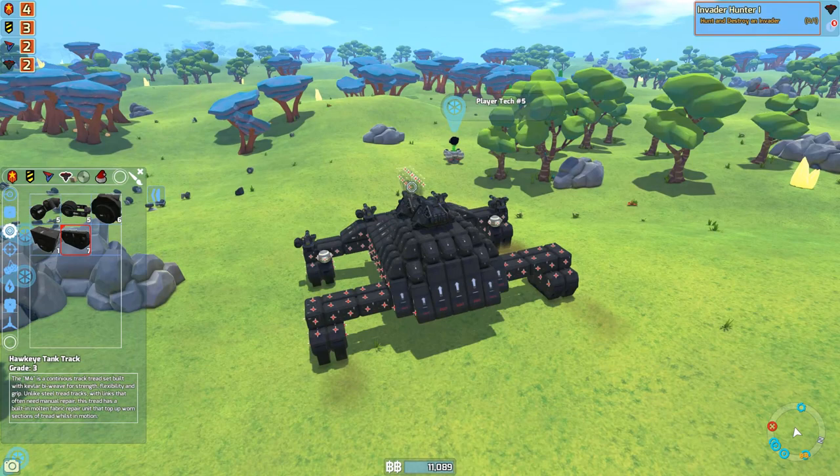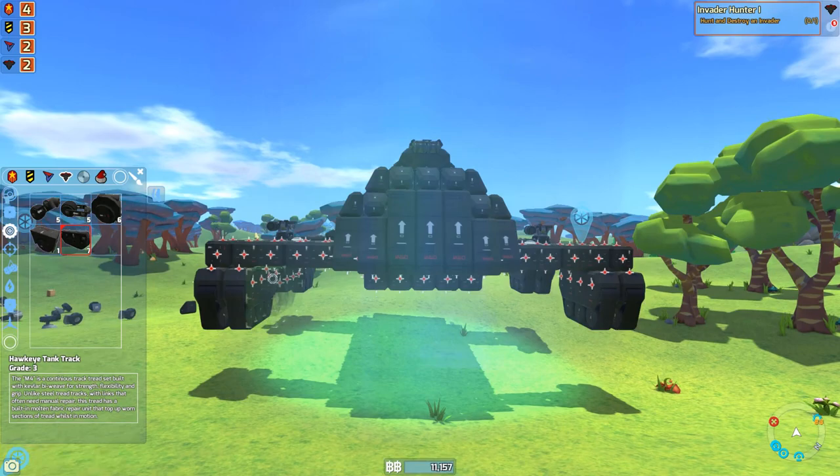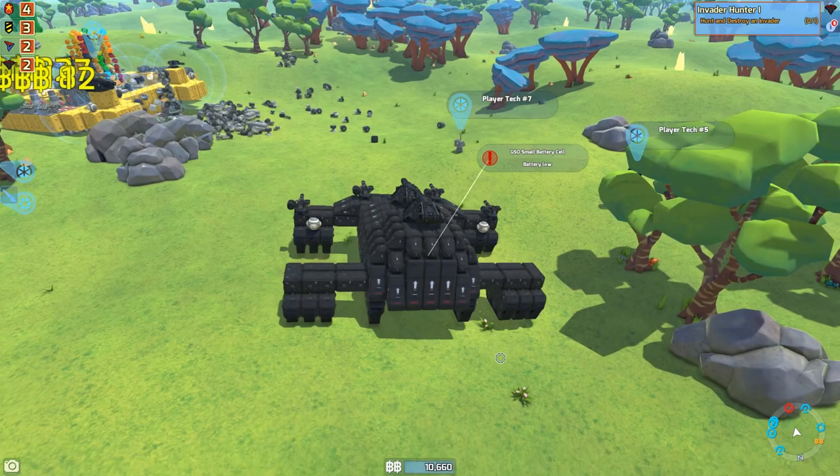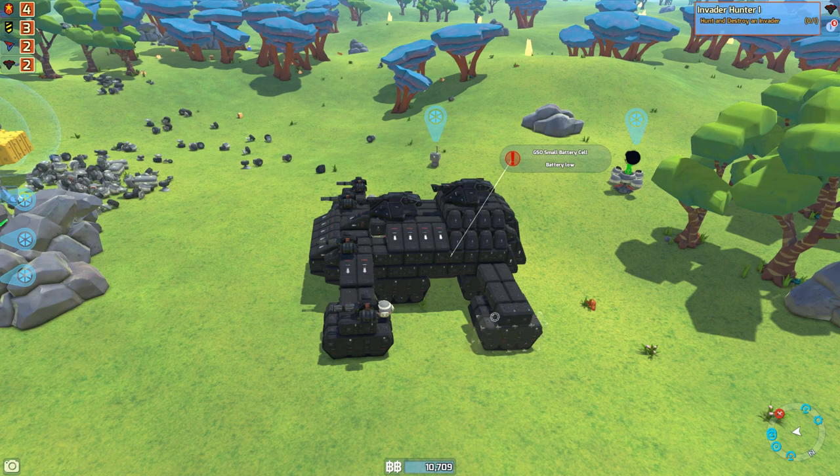Let's add the rest of our tracks underneath here. This thing is very, very mobile guys — look at this, it's really cool. I need to add some armor plates on these pieces here though and the sides, and we should be good for battle. I got to add some more weapons to this though. I got one more minigun for the side here.